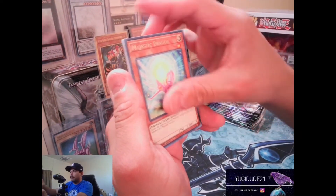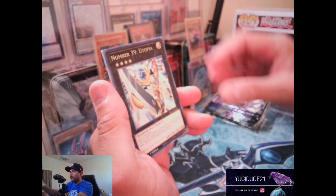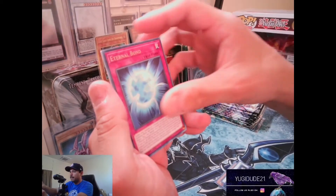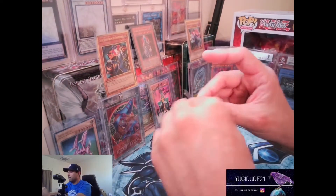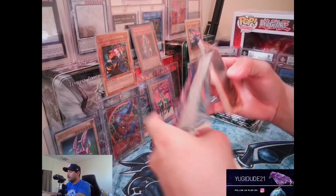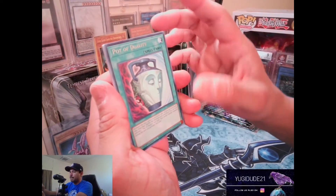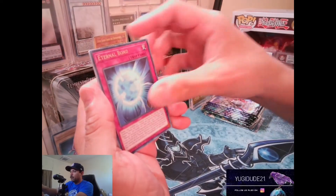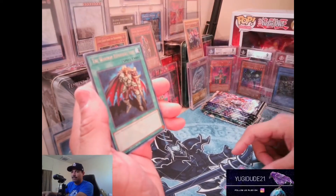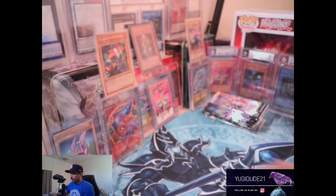Majestic Dragon, Cloud Castle, Number F0 Utopic Future, Number 39 Utopia, Eternal Bond, Queen's Knight, and Joker's Wild. Let's go — pharaoh's rare! All I want is that Slifer; if I can get that Slifer I'm a happy camper. Pot of Duality, Wind-Up Arsenal Zenmaioh, Eternal Bond, Infinite Cards — nice, goes with Slifer. Converging Wishes and D-Holes — golly, getting killed with the D-Holes.